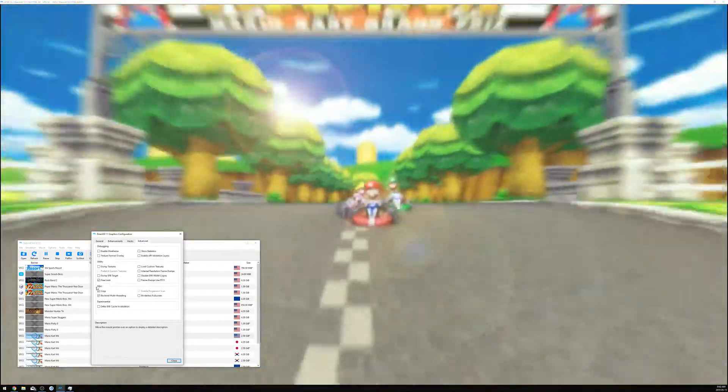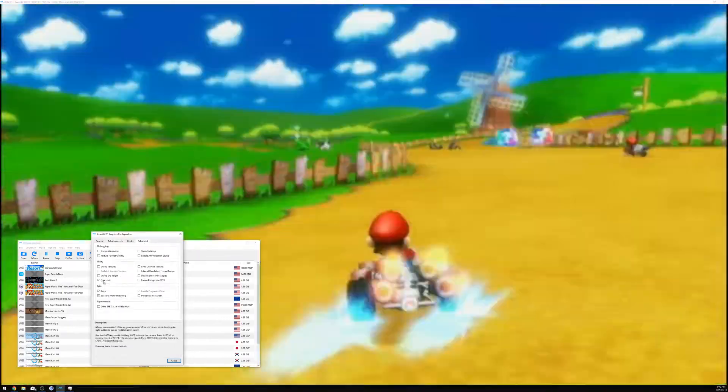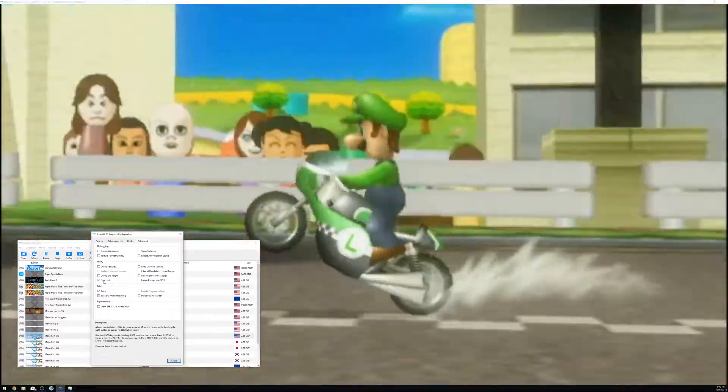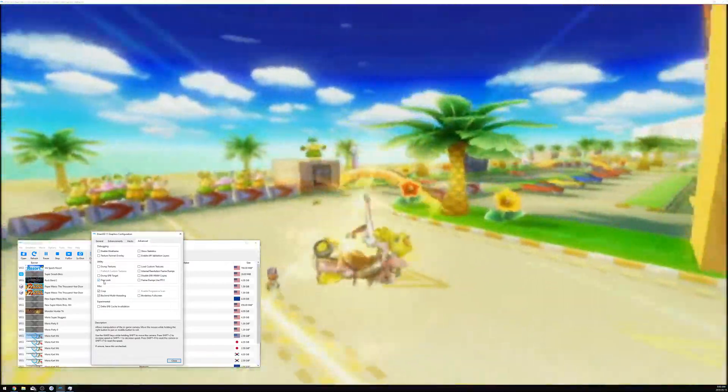The last thing is still in graphics — you want to go to Advanced and make sure free look is toggled. Free look is a nice boundary-breaking tool that lets you go to places you shouldn't be in the game, and it's very, very nice.